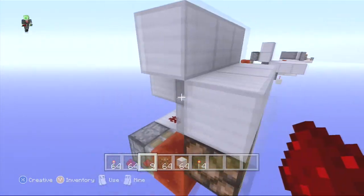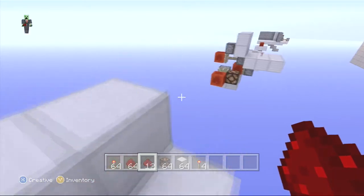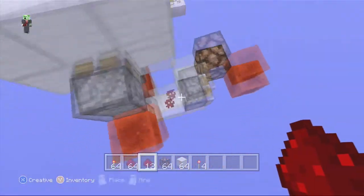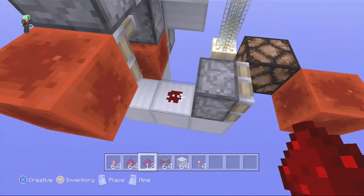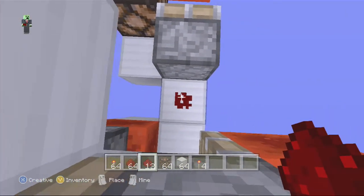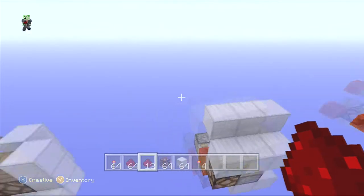You can put this on two ticks so it doesn't have the lever action, but I like the lever action better. You can also do that with this one as well — if you want to put a repeater right here and set it to one tick or two ticks, I'd set it to two just to be safe. A repeater right here going into this piston, and you'd be able to make a button-type input.